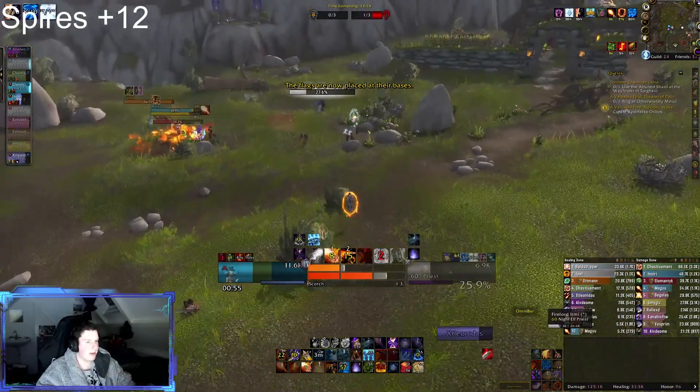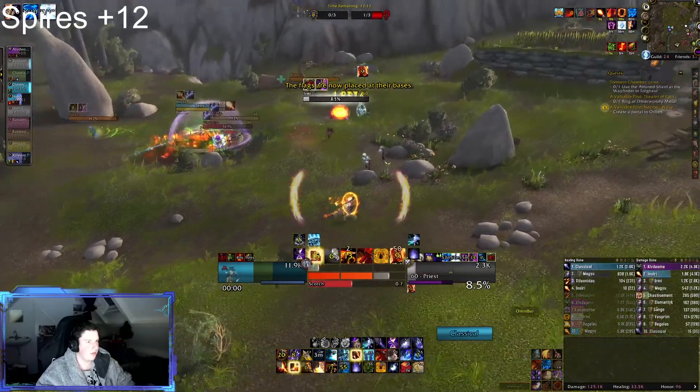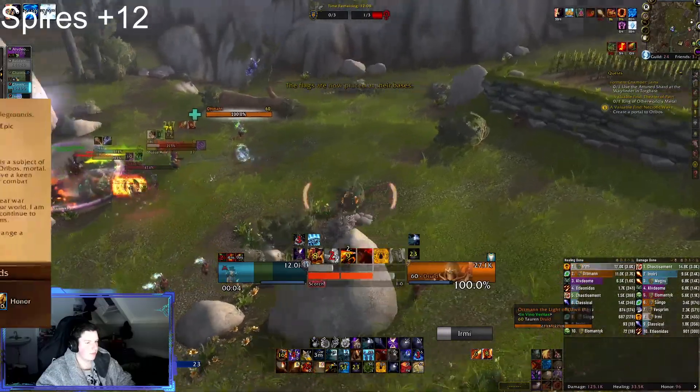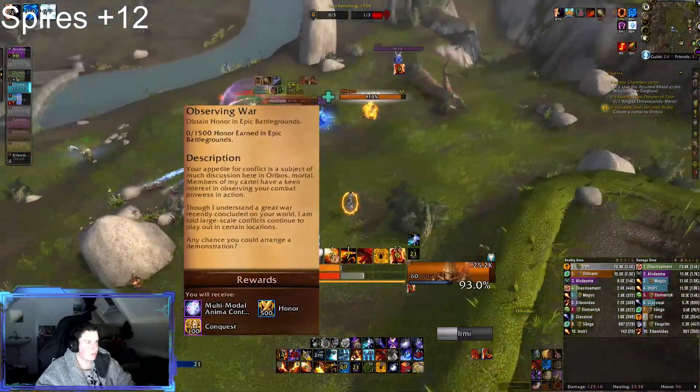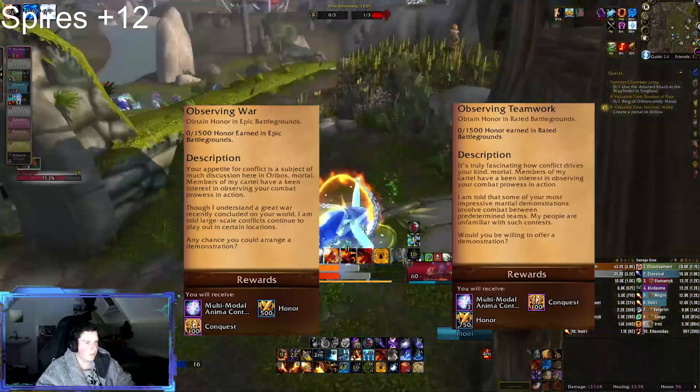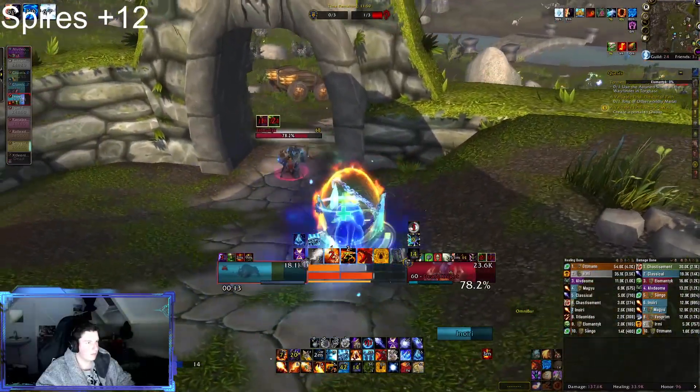For PvP, you also have some weekly quests you want to do. Those are your standard weeklies that we were able to do last week as well. You have to collect 1500 honor from Epic Battlegrounds, and for the other one you want to collect 1500 honor from rated BGs. This will give you a little bit of honor and conquest points.